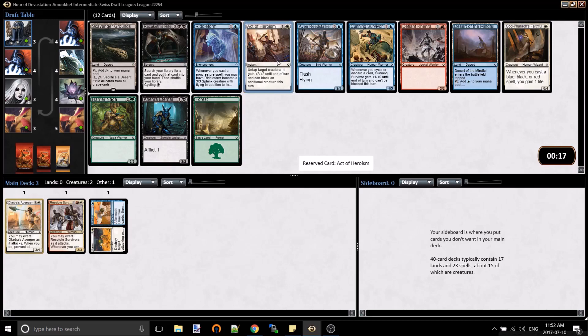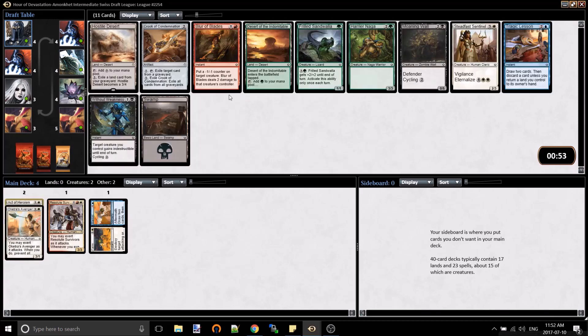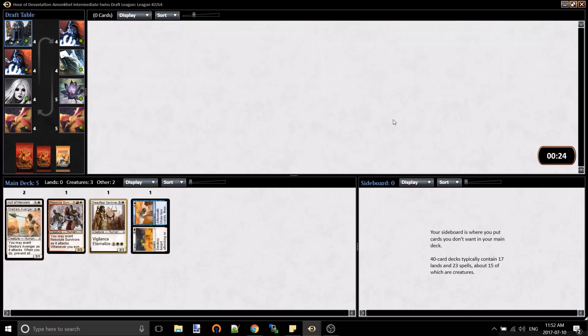Which is looking like what I'm getting now, but I'll pivot away from that pretty quick because it looks like this color is not open. Blurred Blade is just not a good removal spell. Steadfast Sentinels - it's a 4-mana 2-3 Vigilance that eternalizes for a 4-4 Vigilance for 6. It's not a bad card, definitely playable. I might switch colors here - it looks like red is pretty closed.